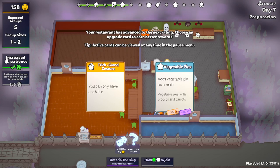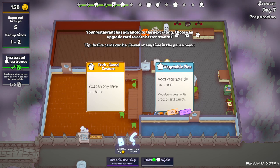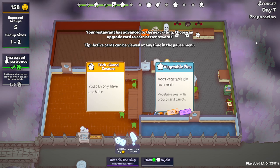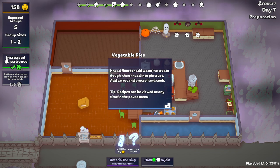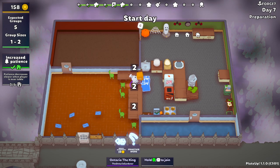Hello everyone and welcome back to part two of How You Doin'. The name of the restaurant is so ridiculous it made us keep it. At the end of last episode, we decided: are we going to do veg pies or are we going to do the trick grand gesture? The one-table thing is not going to be fun for this run, so we'll do the veg pies. I really don't like the veg pies, but it's not a big deal because we're going to have some frozen prep areas.